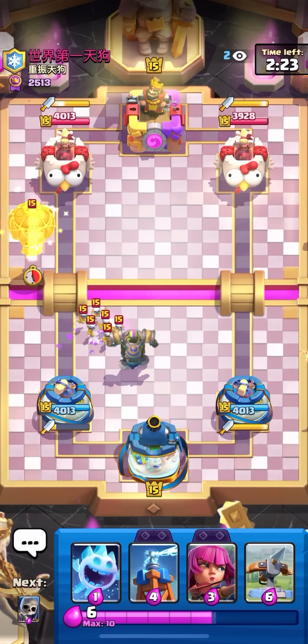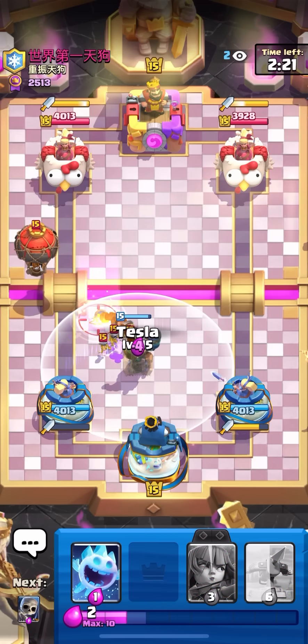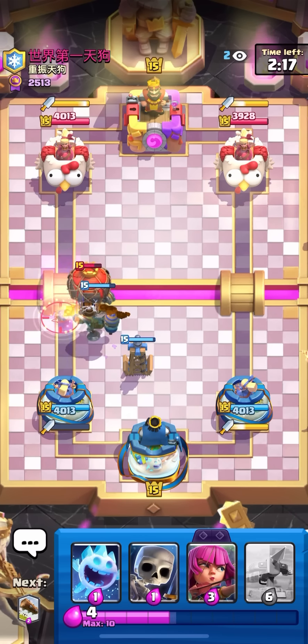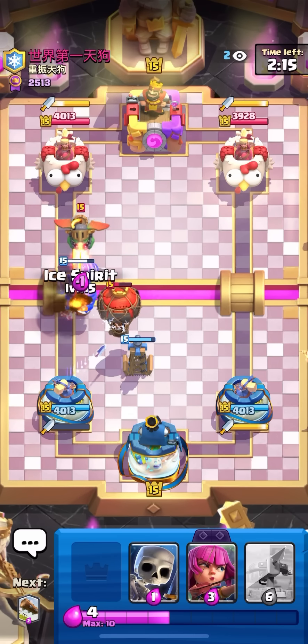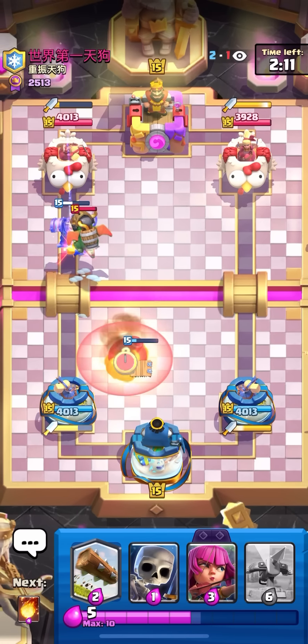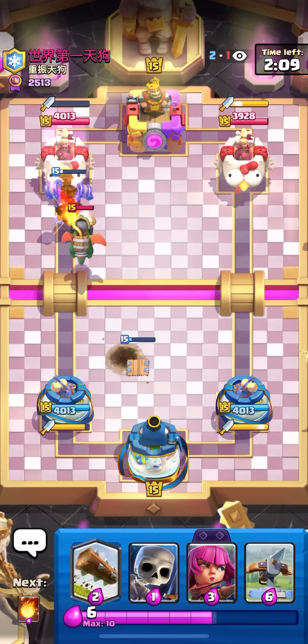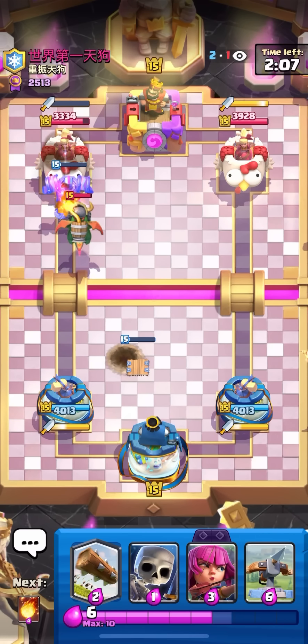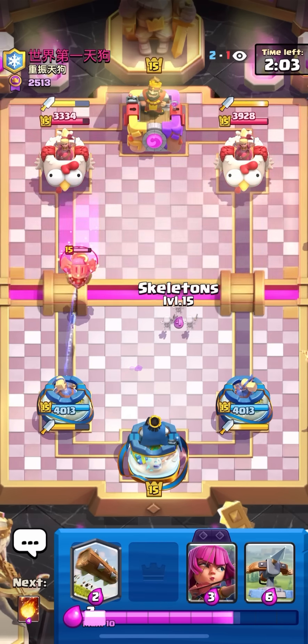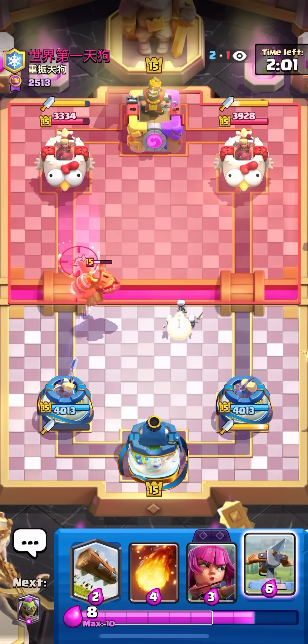First match here facing what looks like lava hound — he played barbs and skeleton army. Now that I know it's definitely lava hound, I'm gonna go for an expo on the right lane sometime soon. He has no responses right now. That inferno dragon was kind of bad — I think I get one rocket on the tower because inferno dragon is too close to my goblin machine. Nice, that's still really good damage.